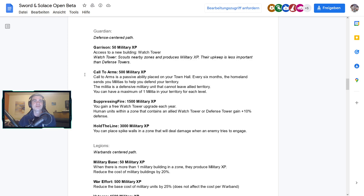Militias are a different defensive military unit that cannot leave allied territory, and you can have a maximum of one militia per territory level. At 1500 military XP, Suppressing Fire gives you a free Watchtower upgrade each year. Human units within a zone containing an allied Watchtower get 10 defense. This seems like it is more of something that really makes sense in a duel setting — in team games a few militias won't really help when your teammates are getting killed.